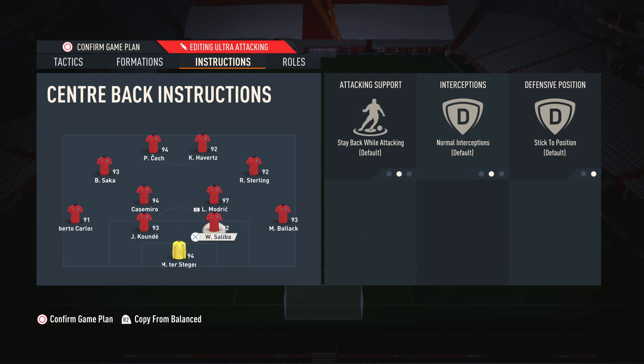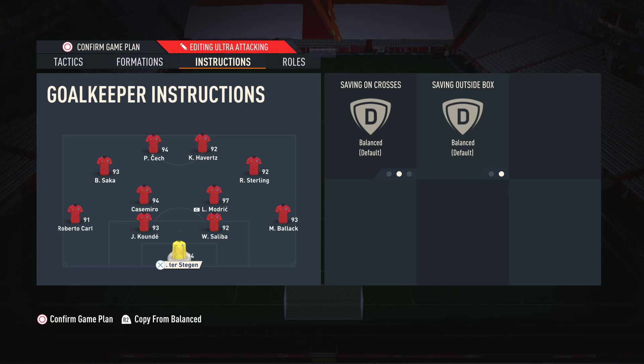The two center backs and the goalkeeper are on default settings and I don't touch them. Those are my custom tactics and player instructions for the 4-2-2-2. If you enjoyed or found it useful please drop it a like, sub to the channel if you're new, turn on notifications, and I hope you have a great rest of your day — catch you in the next video. Peace!